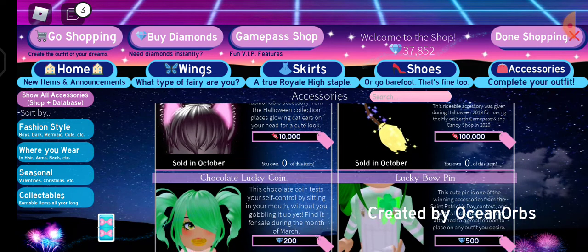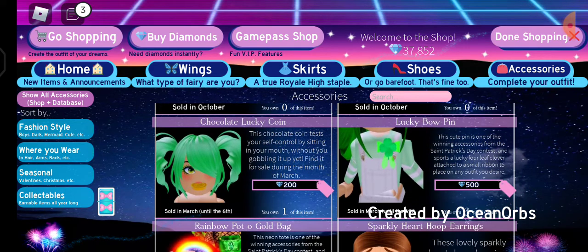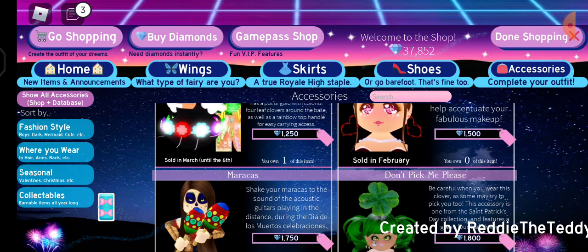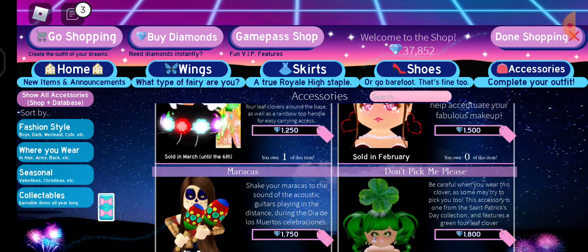So yes guys, you can trade away some items through this. And also guys, I have these items that I'm trying to save up, but I never adopted one. But I have these items — the March one also. Guys, if you want, I can show you guys my badge.